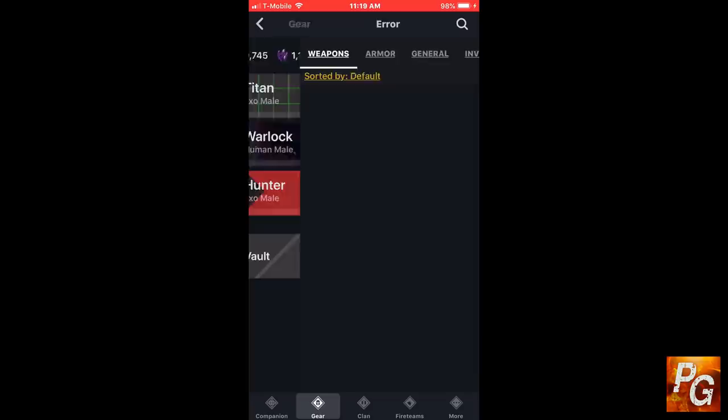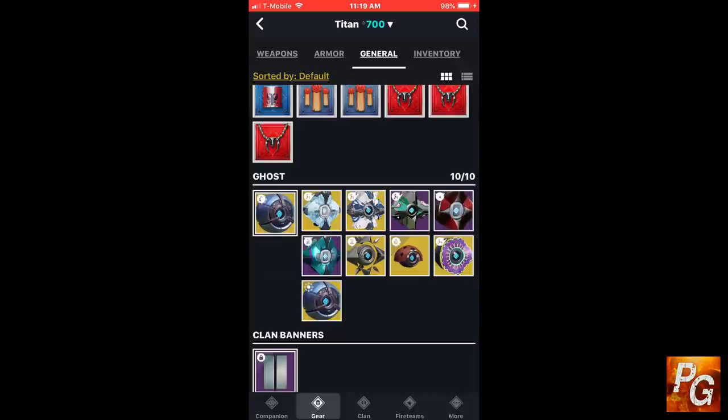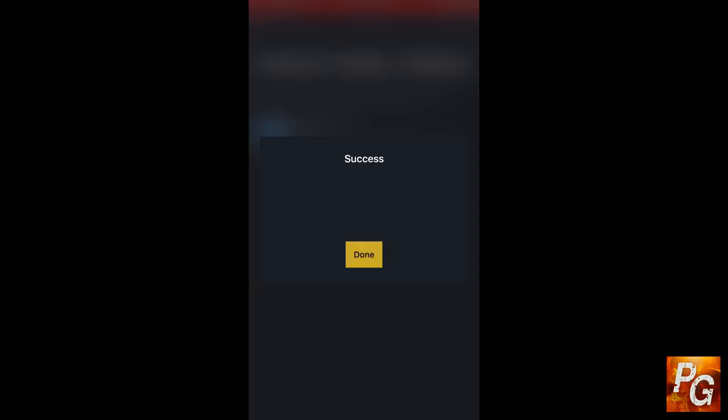To do this, you will need the official Destiny Companion app in the iOS or Android store — it has to be this app. Go to Gear, go to General, scroll down, select the ghost shell you want to change. I'm going to pick the Totem Shell. Select the analyzer perk, because that's the one you're changing. You will have an option to change it to Speed Demon. Once you are done, that's it — you have a ghost shell with two exotic perks.